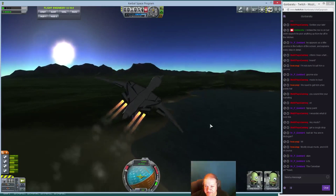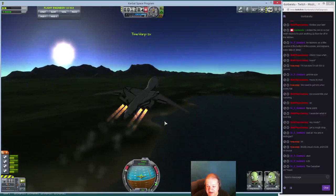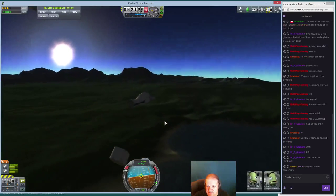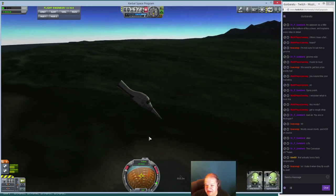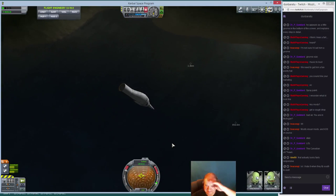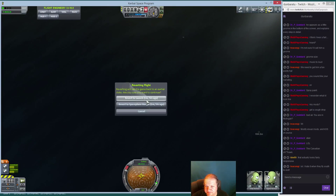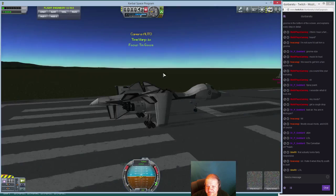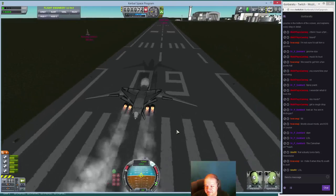Let's just fly it back really quickly to somewhere downfield, and I'll use the physics warp. Maybe I shouldn't have used physics warp — the plane broke apart. So long, you two.